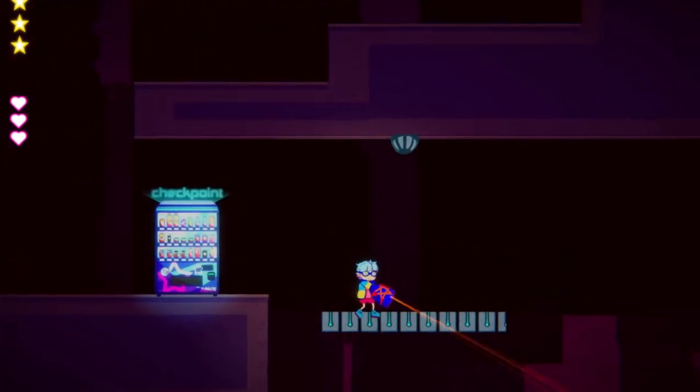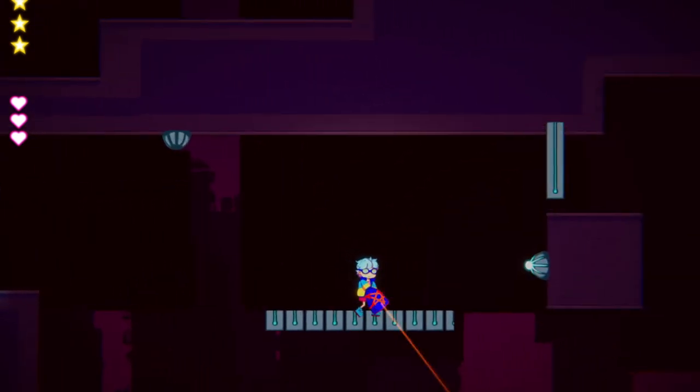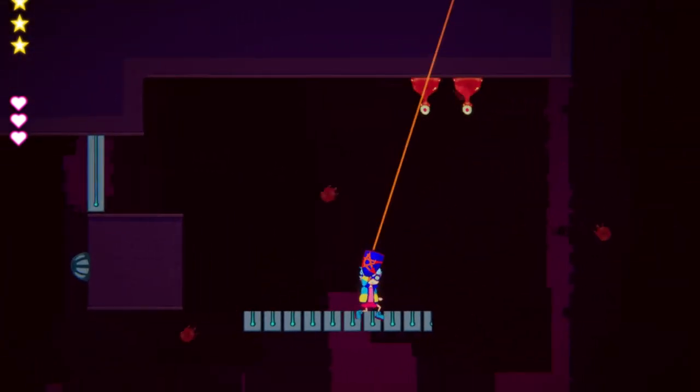We're still working a lot on polishing our current levels and assets, and we're planning on adding more levels with fun obstacles and enemies. For example, some features we want to add include flying enemies and falling spikes. The next thing we'll be working on is an epic boss fight at the mothership for the last part of the game.